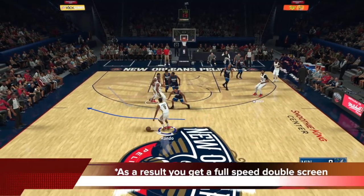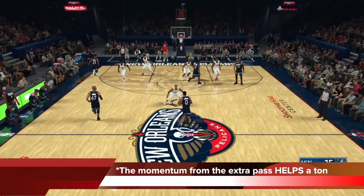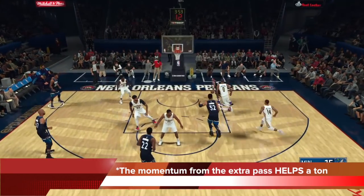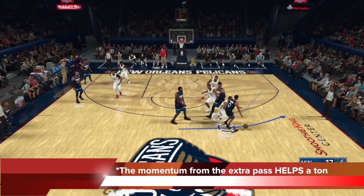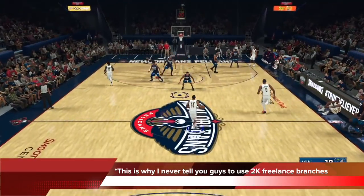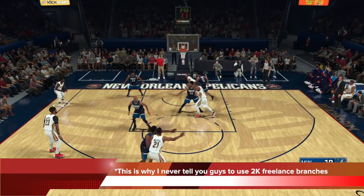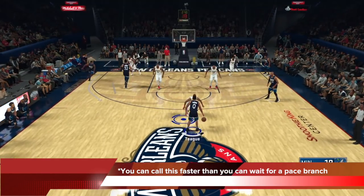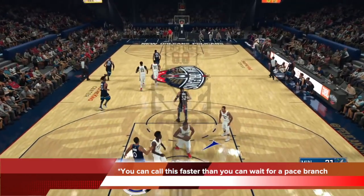As the ball is going back, the screens are coming — so there's a lot of extra momentum getting you at full speed into the double screen, and it shifts the defense. By running it this way, the pace and spacing of the entire play improves; the momentum from that extra pass helps a ton. You can see that the double screen coming in while the ball is being swung is beautiful. I'll show you online video tomorrow. This ends up throwing off users because that initial swing pass acts as a distraction — they think you're going that way, but you immediately swing it back and when they realize it, the double screens are already coming.